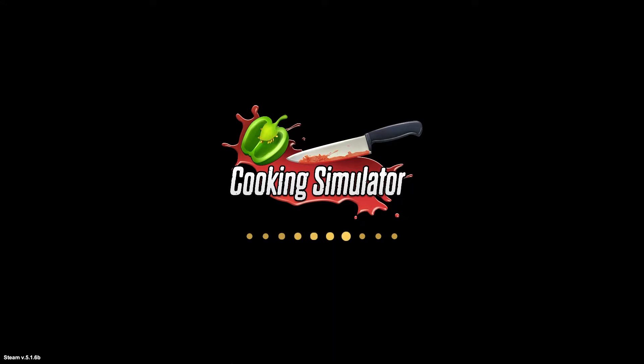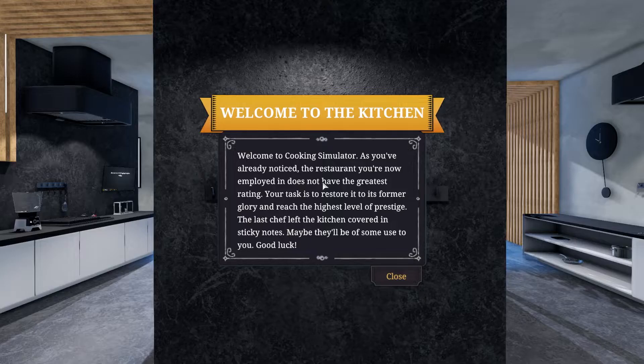I've been playing pizza a lot, and that was also a while ago. Lately I've been starting on shelter, and I love that one. The game welcome message says: the restaurant you're now employed in does not have the greatest rating. Your task is to restore it to its former glory and reach the highest level of prestige. The last chef left the kitchen covered in sticky notes — maybe they'll be some use for you. Good luck.